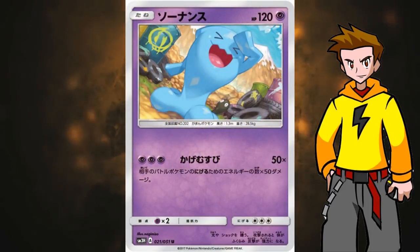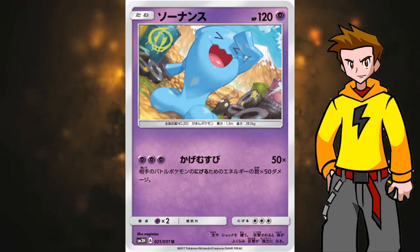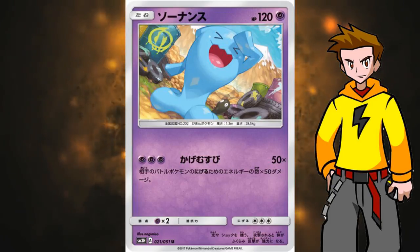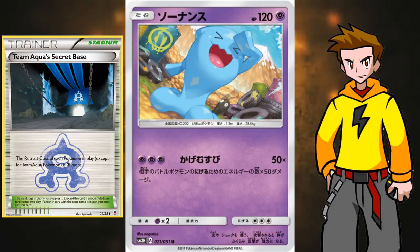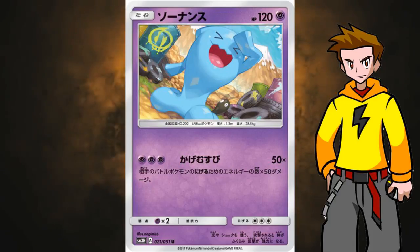Next up is Wobbuffet from the Burning Shadows set — Sun and Moon 3. It has the Shadow Knot attack at a cost of three Psychic energies, which I don't love, so some Psychic energy acceleration will be needed. The attack does 50 damage for each colorless energy in your opponent's active Pokemon's retreat cost — so the higher the retreat cost, the more damage. In combination with cards like Team Aqua's Secret Base or Dugtrio from Sun and Moon, you can have a fun deck dealing a ton of damage.